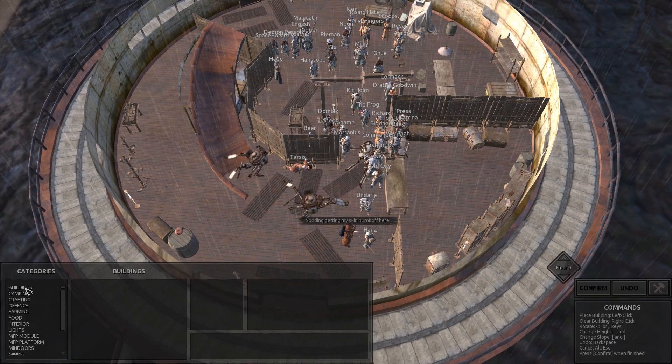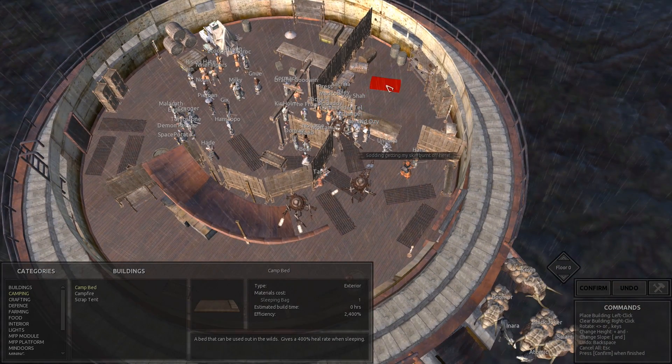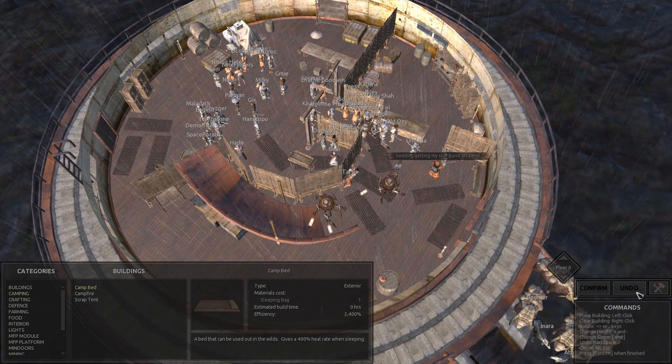I don't think I can set anything up here... oh wait, I can. So this could be an outpost and I wouldn't have to build one. Interesting — I did not know that you could do this.